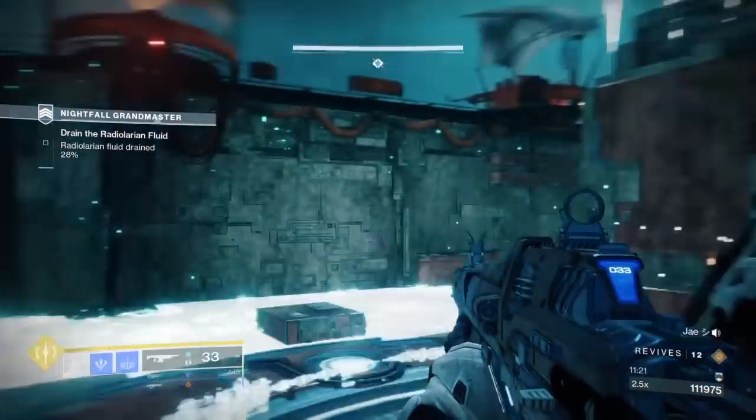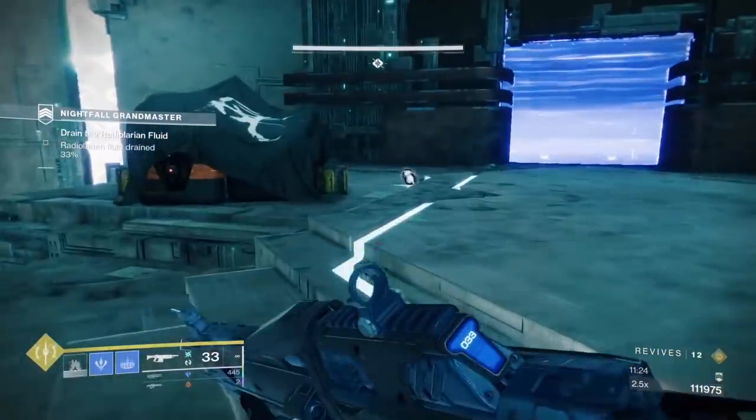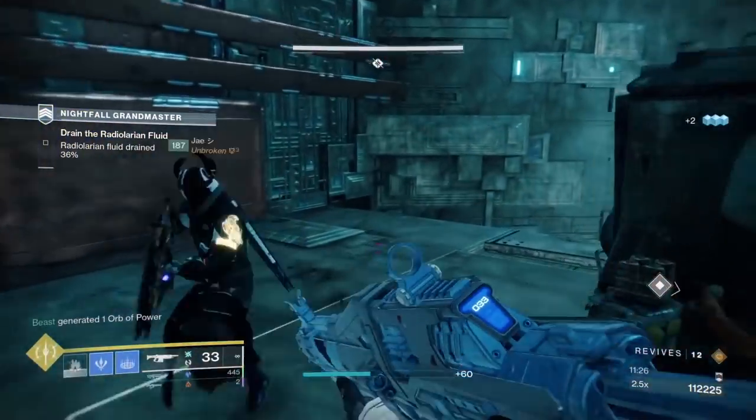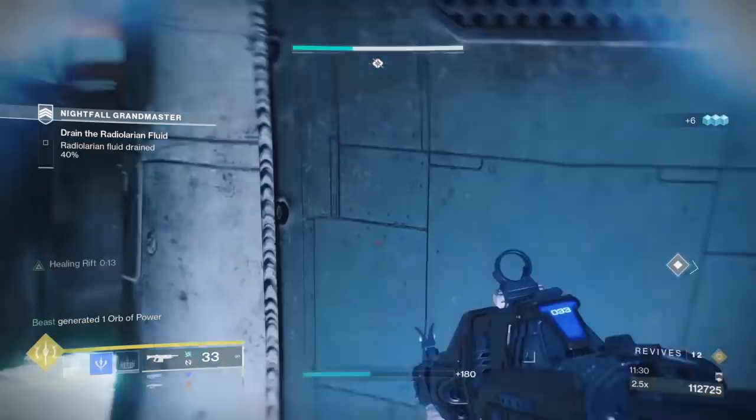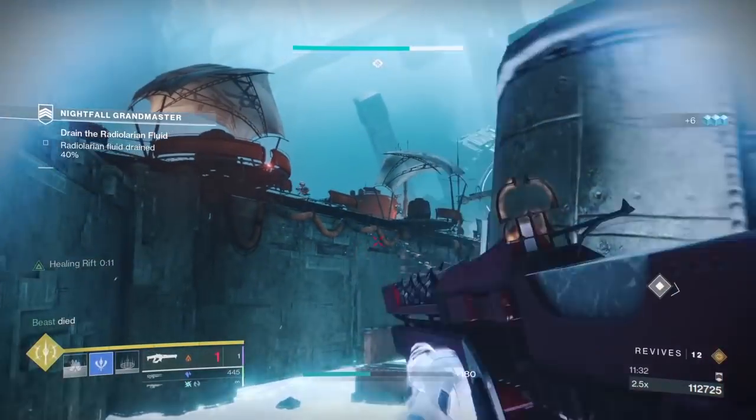As you capture the zone, waves of enemies will spawn in every 20 to 30 percent until it's done, so you will want to complete this in phases. Finish off each wave of enemies before progressing the zone.